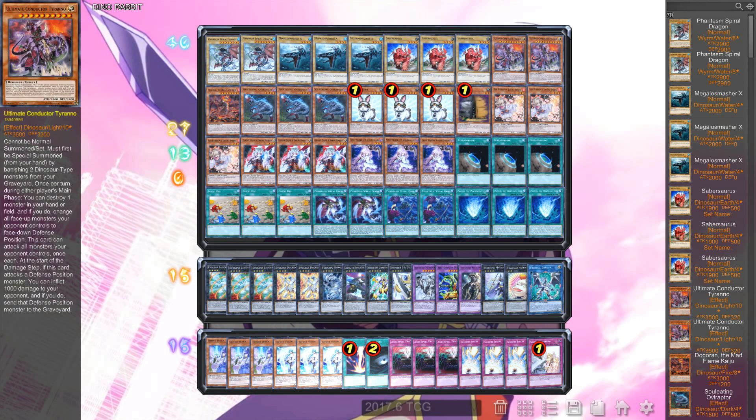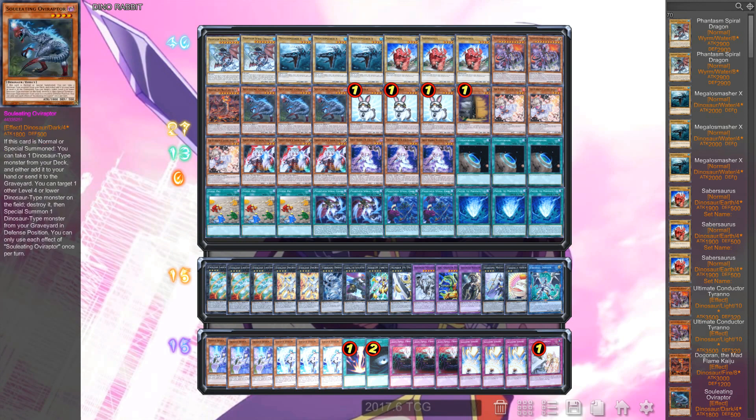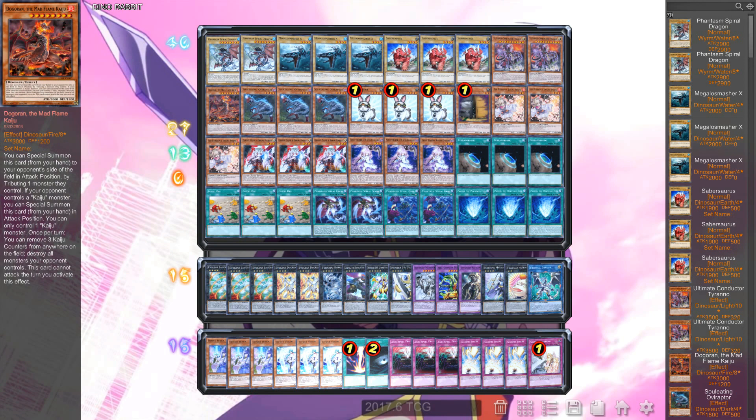Next up, two copies of Ultimate Conductor Tyrano. You can play it at one, but I like playing two because it's another extender. This deck is less powerful than the actual True King Dino variant, but right now I'd consider them equal because they both pump out pretty good monsters — they lost Denglong and everything for True King Dinos though. I play two because I do want to draw it sometimes, get my Kaiju off Over Raptor, and then we're playing one Kaiju just like I mentioned.